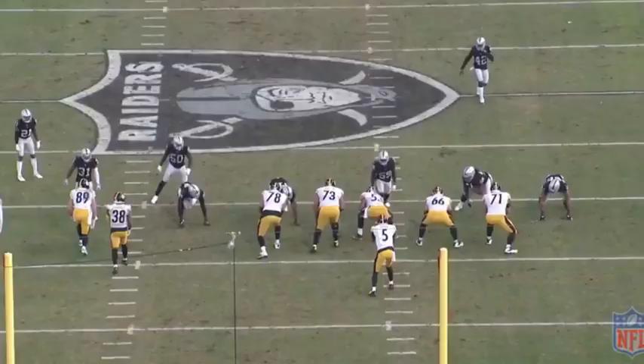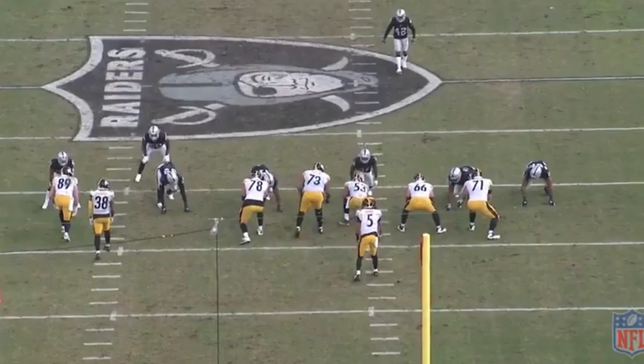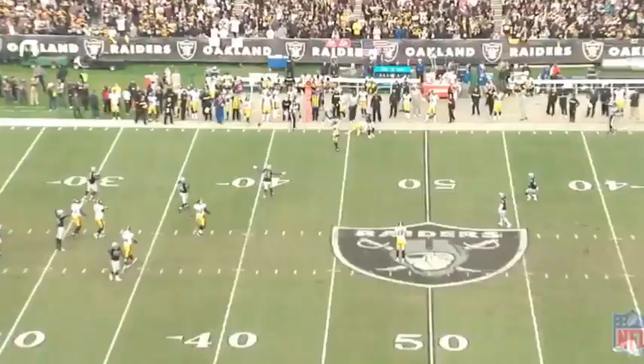So not the best ball placement from Josh Dobbs on that one. We're seeing multiple issues. The first play was a blatant miss, but the second two are more minor: the timing of the throw wasn't there — just a little late — and here the ball placement was just a little off. Inside shoulder versus outside shoulder. We want outside shoulder on those out routes, so the receiver's either going to make a play, or no one is. Not going to let the corner get a chance at it.